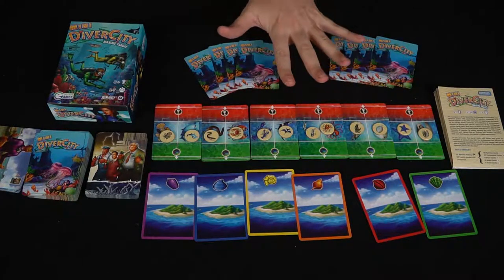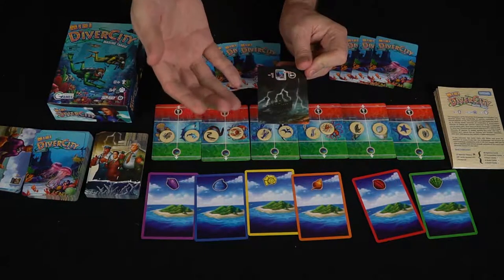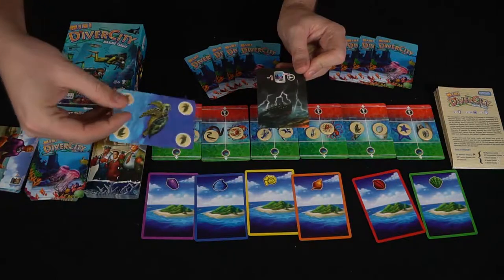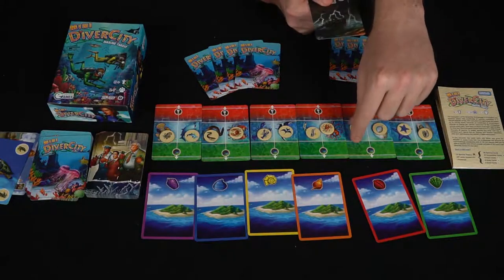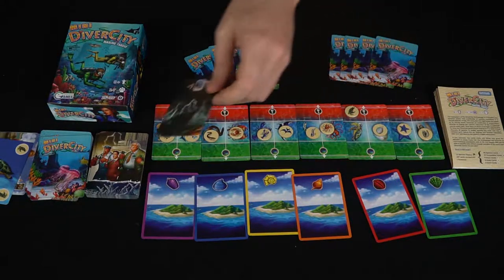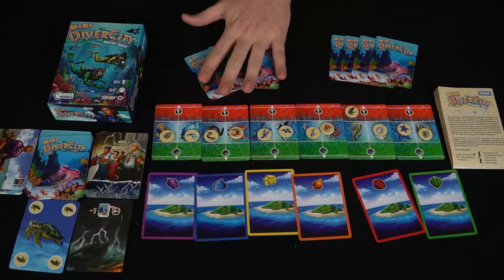Once everything is set up, you flip over one of the corporation cards and do what it says. Sometimes it's just one specific thing that happens; sometimes it will be multiple things depending on the type of card. In this case, you simply take a card from the top of the diversity card deck and place it in the discard pile. Whatever that card is will move that specific animal into the red area, or if they were in the green it would move them down one — so it's always negative.